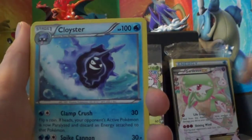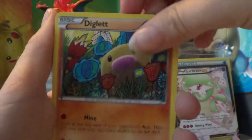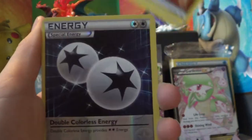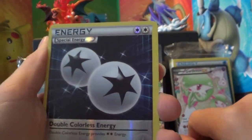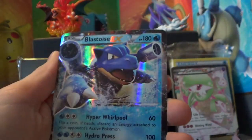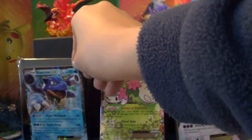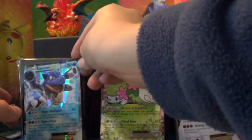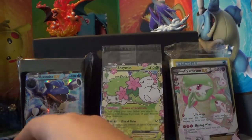We have a Fletchling, Cloyster, Mr. Mime, Magmar, Diglett, Fighting Energy, Doduo, Hollow Double Colorless Energy. Radiant Collection is a Slowpoke. And a Rare — there's a Blastoise EX! I guess our Generations luck has returned. We have Blastoise EX — nice.